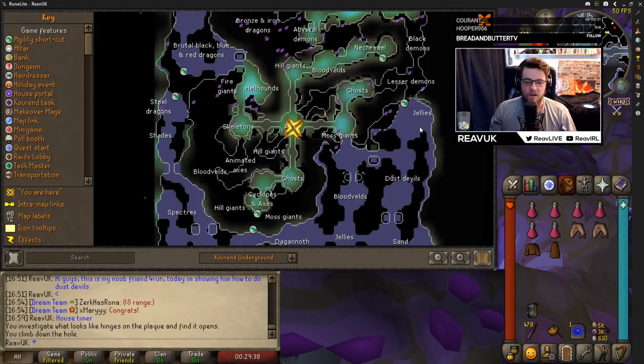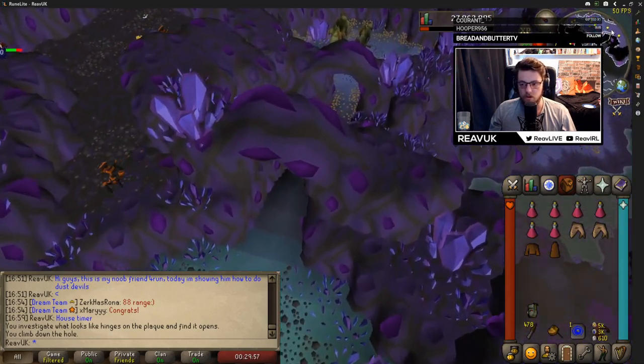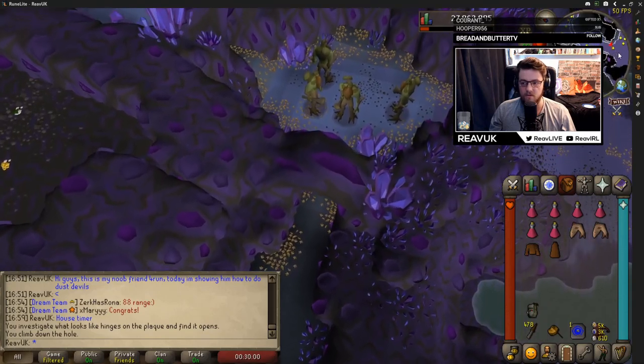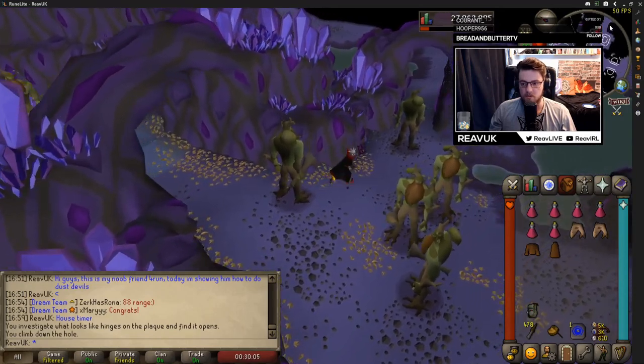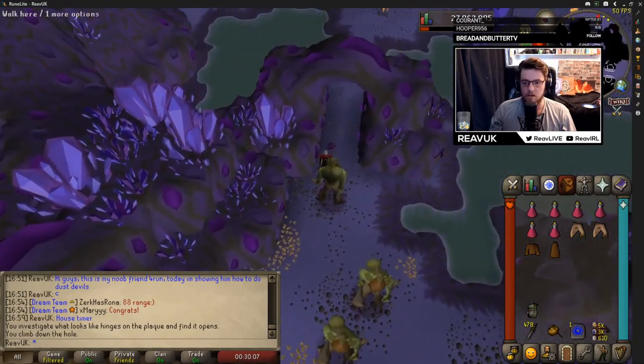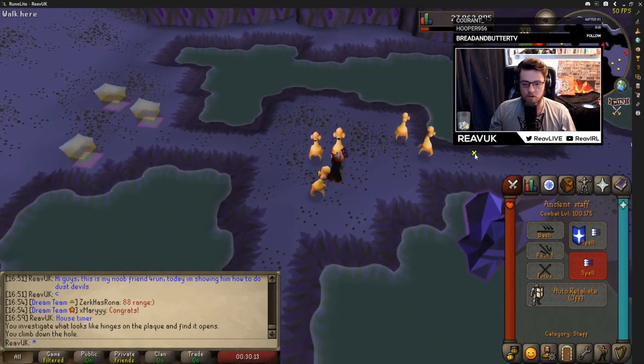Now that we're in the catacombs, I'll open the map and show you where to go. Head east towards moss giants, down south into this little room — there are actually some more moss giants here — then east again and down towards the dust devils. There are two rooms you can use, but I prefer this one because it has more dust devils in it. I'll run there now and show you how to get there quickly — it really isn't that long once you're actually in the catacombs.